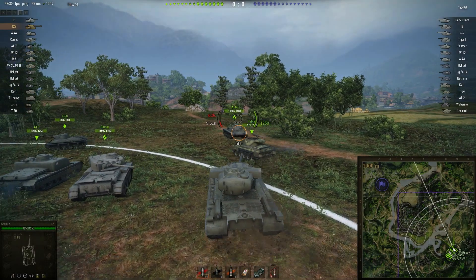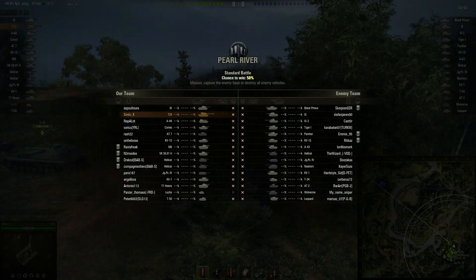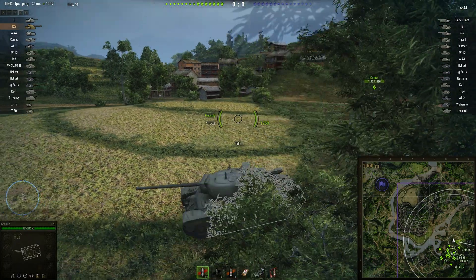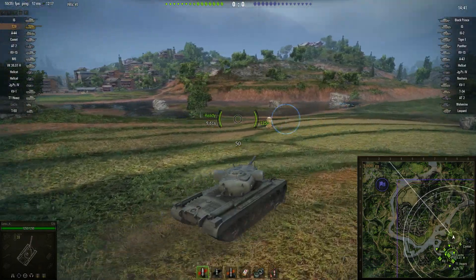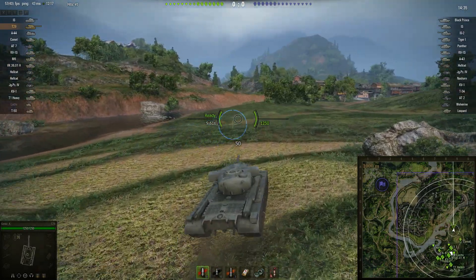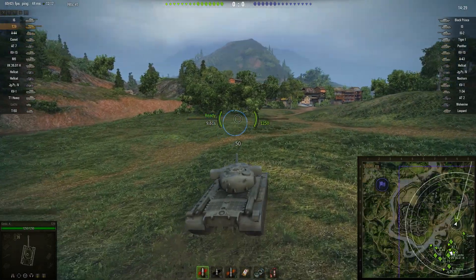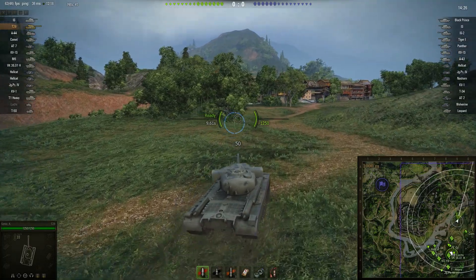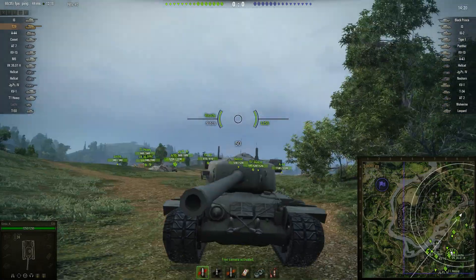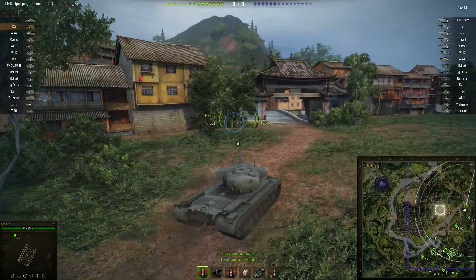That was the second replay of the day from the user SonicK, driving the T29 on a standard battle on Pearl River. The T29 is a tier 7 heavy tank for the Americans — it's one of those tanks where you get your first real taste of power. It comes with a decent cannon: 198 penetration and 320 alpha damage at tier 7, which is pretty nice. It also has absolutely fantastic turret armor, and the size of the gun mantlet pretty much disables anybody from being able to fire at the front of the turret.